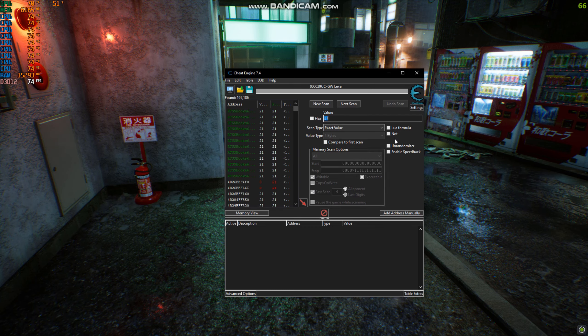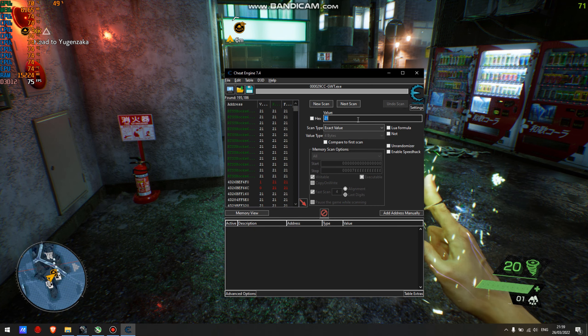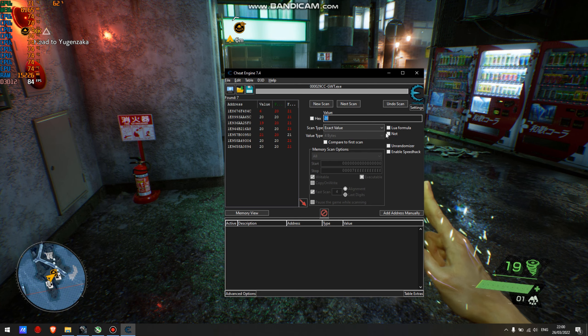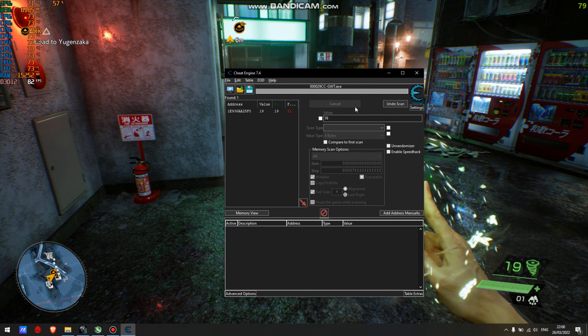Use some shots, enter how much you have left, then hit Next Scan. Try again — shoot, then scan again.